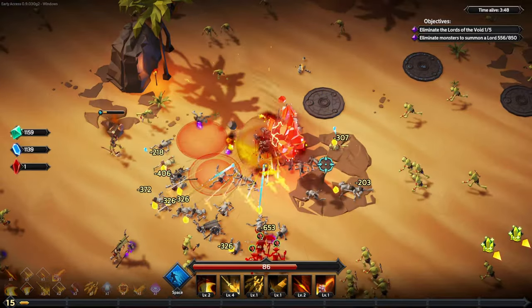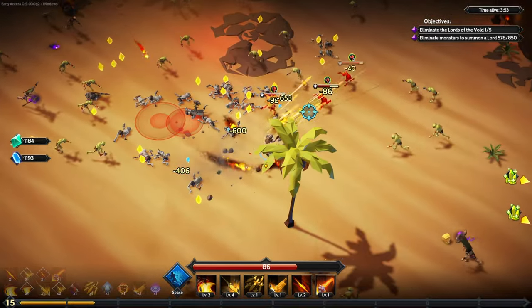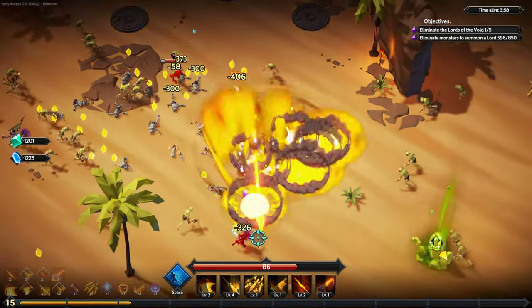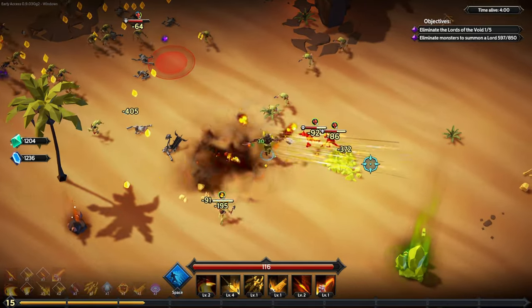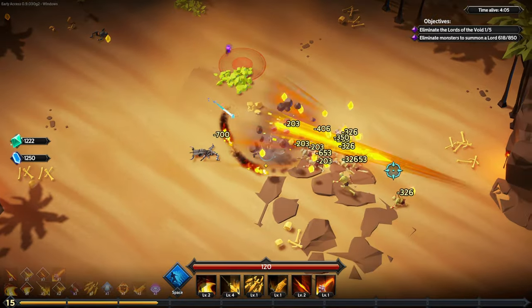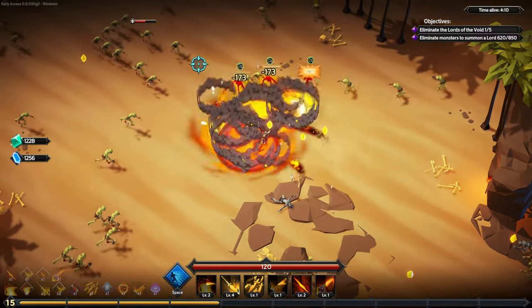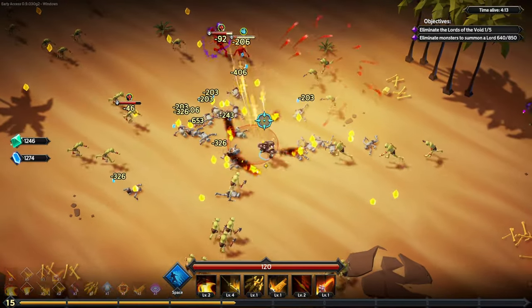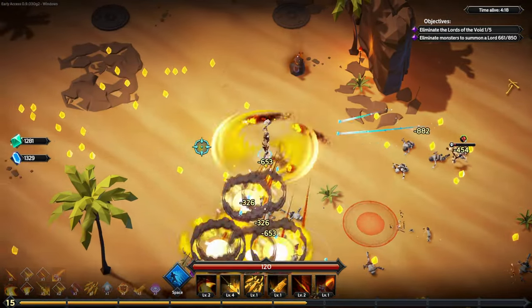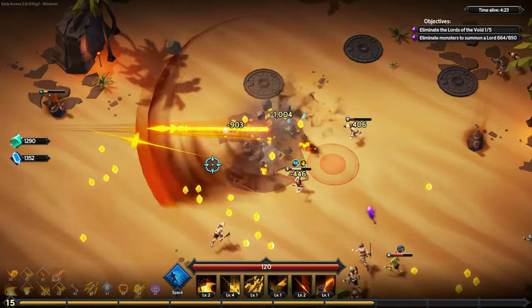Bomb barrage. Oh I see — whatever these are — oh, these health crystals. I just now saw that the bar at the very bottom of the screen is my experience points. I wasn't paying attention, I couldn't figure out where the hell that was. I'm level 15 right now.